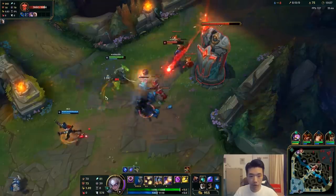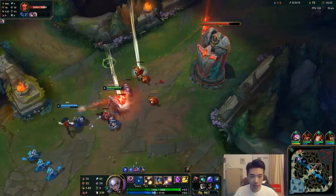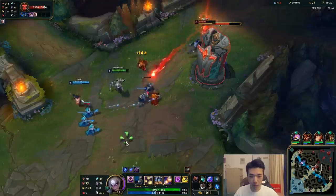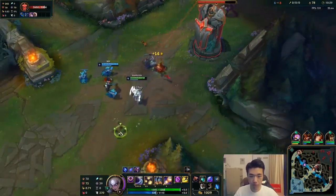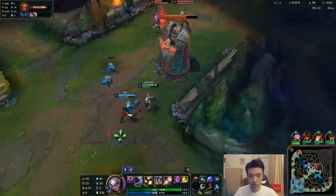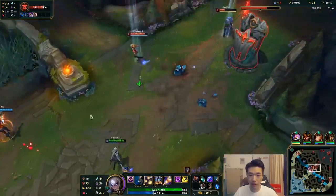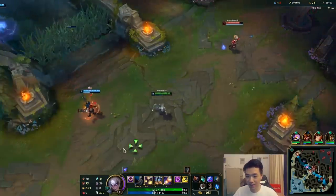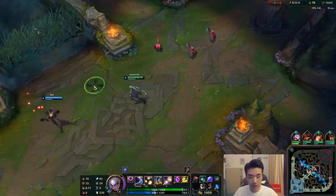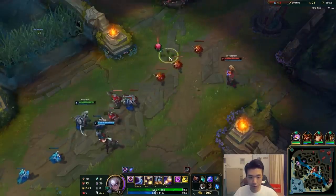If this MF knew how to play, I would try to coordinate a dive with her. But I'm not sure if she'll just let me die and not even help. I want to dive so badly. If she just E-R'd, I would have went in the moment I landed my Q.